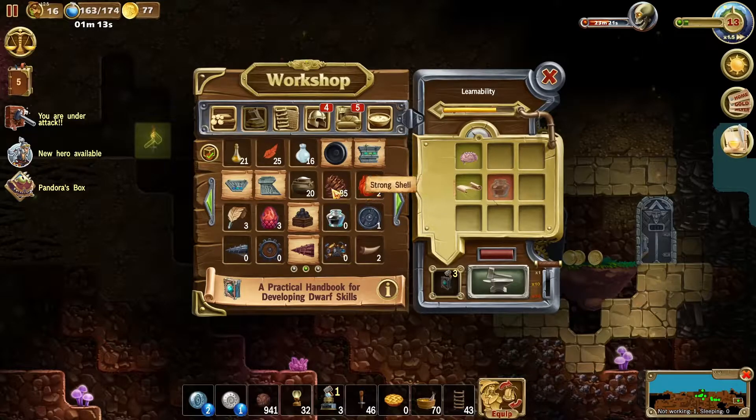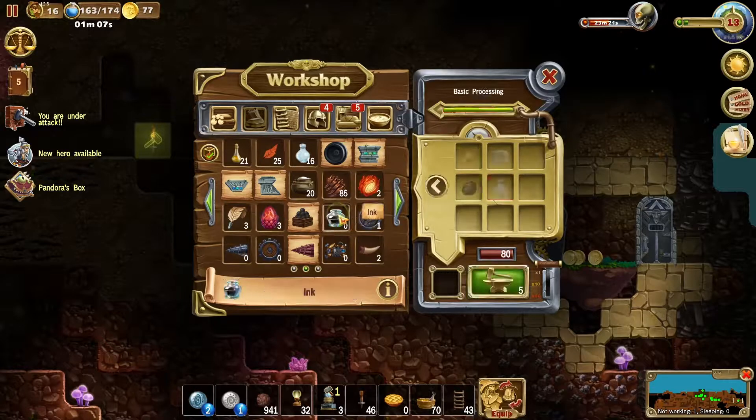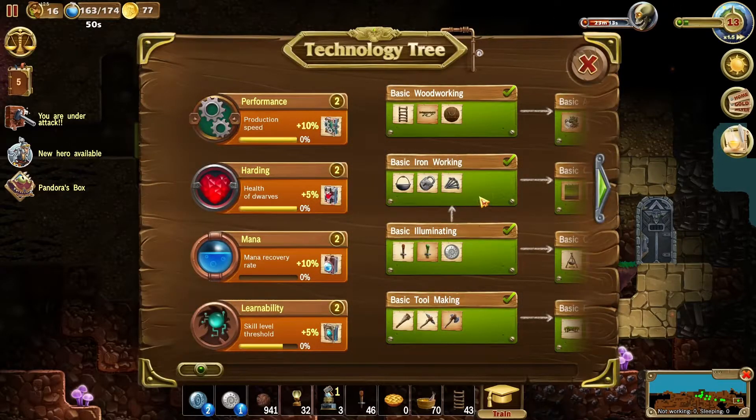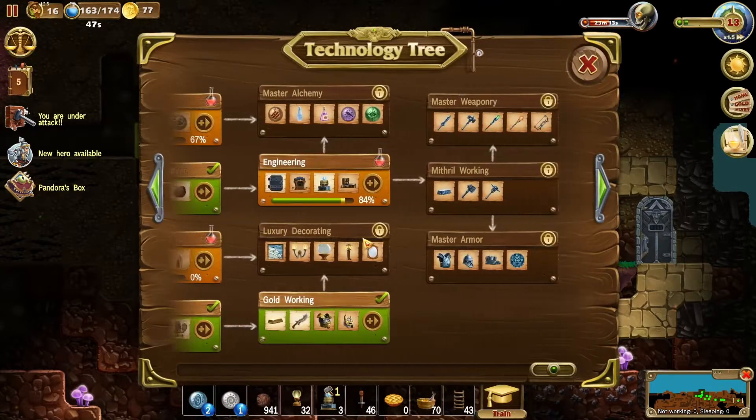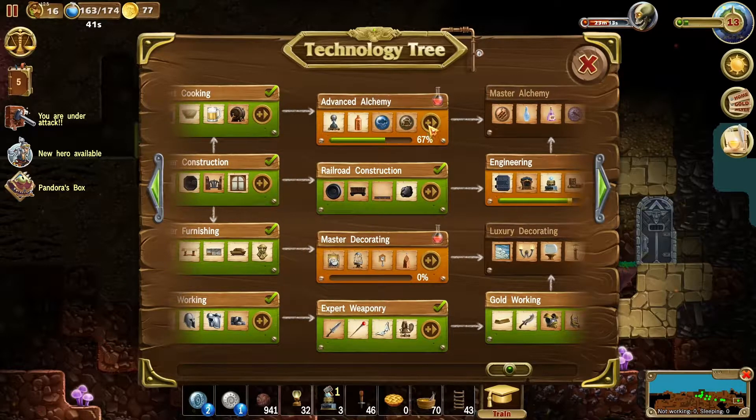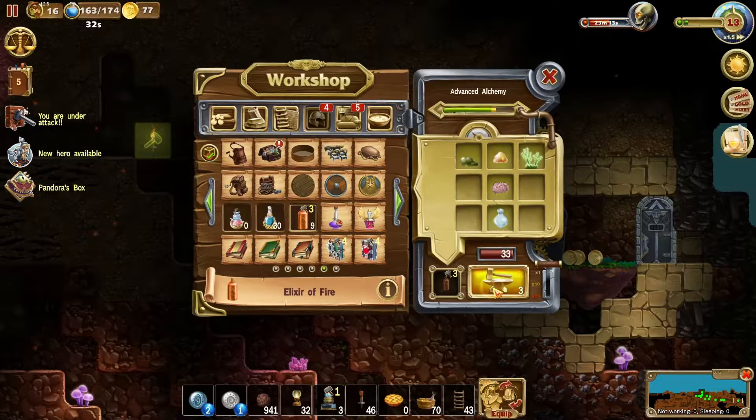We are going to learn whether the dwarves will get to keep their equipment — the stuff they have on them. I'm pretty sure the stuff in the stockpile will be lost. We'll learn whether we get to keep our research bonuses.